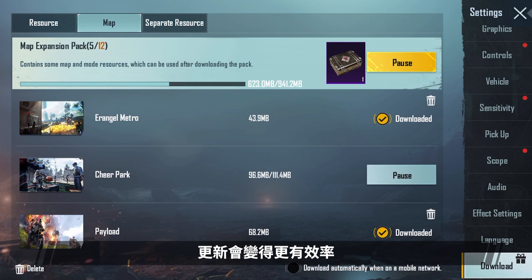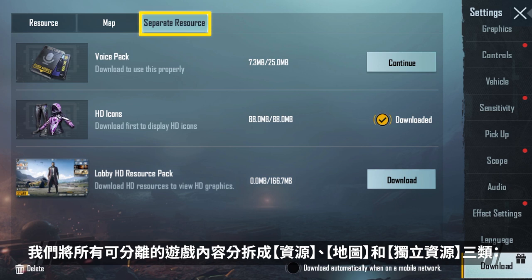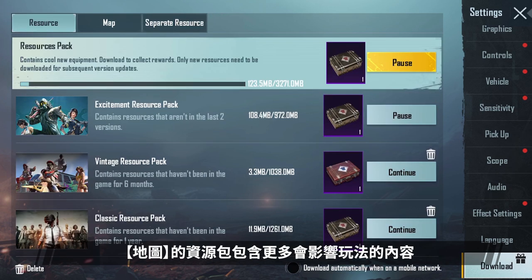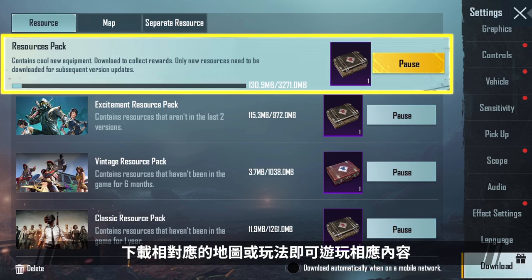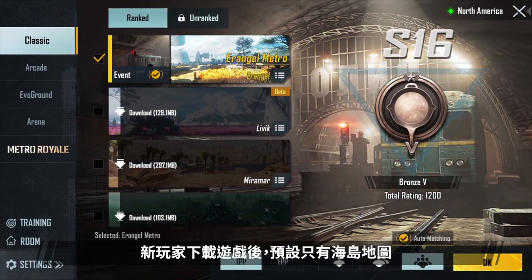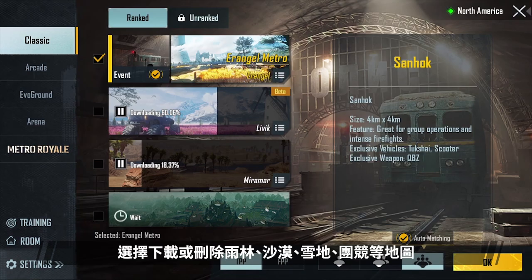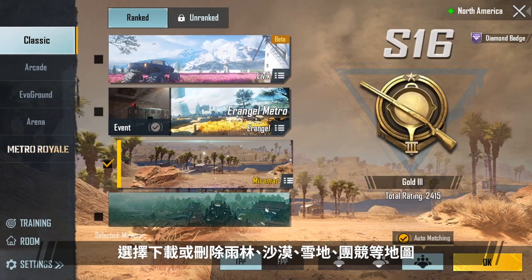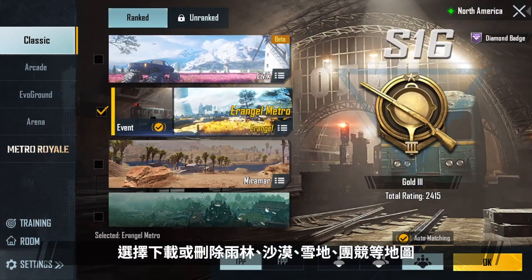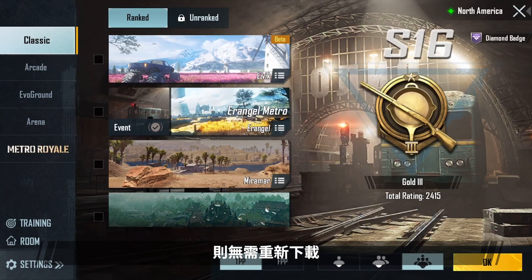Game updates will become more efficient. We divided up the game contents into resources, maps, and separate resources. Map resource packs contain more mode-related contents, and players will be able to play the corresponding content once they've downloaded the relevant maps or modes. By default, new players will only have the Erangel map after downloading the game. Based on their own preferences, players can choose to download or delete the Sanhok, Miramar, Vikendi, or Arena maps. Players who have already downloaded maps before will not need to download them again.